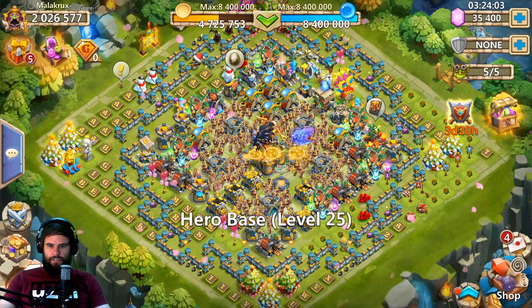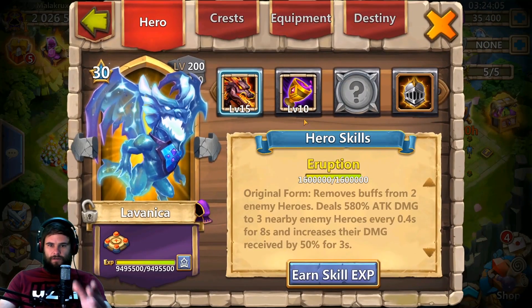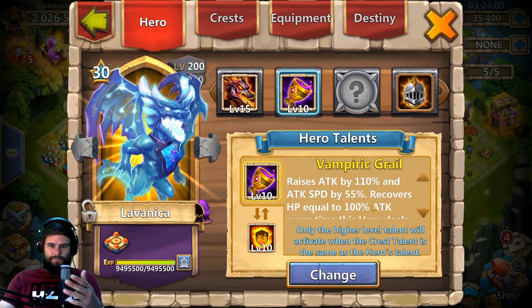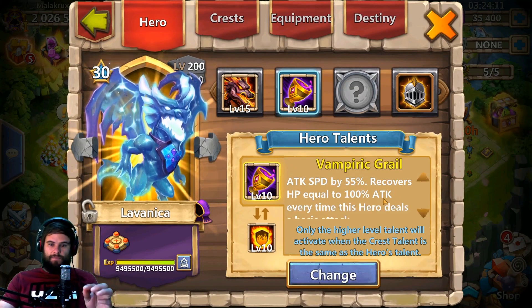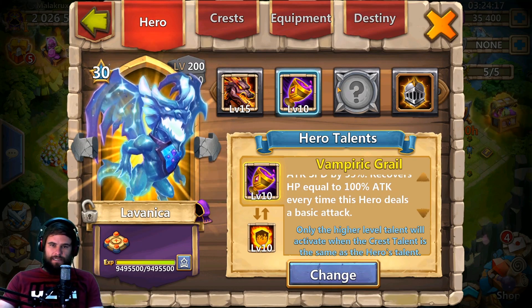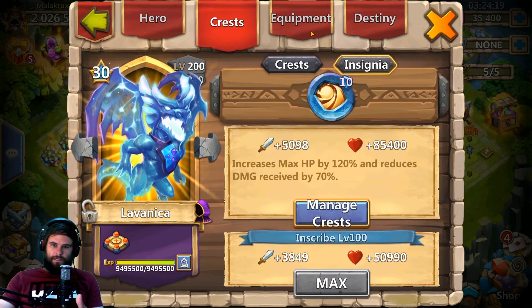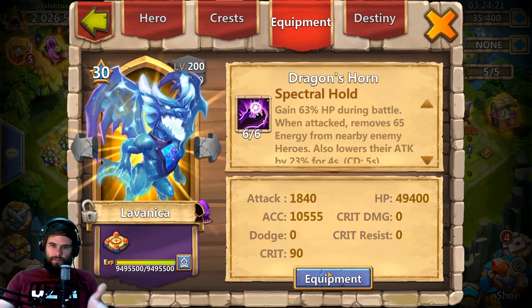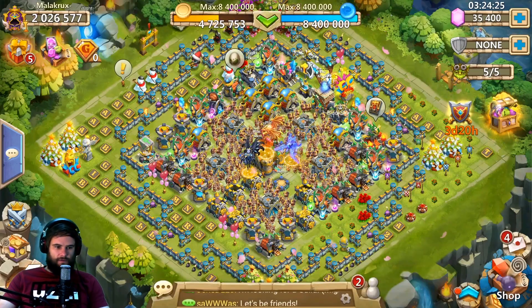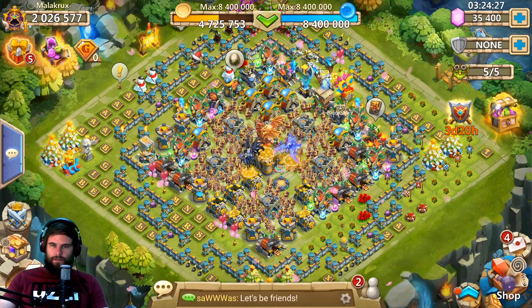Let me show you the Levanica properly. We've got Vampire Grail: raises attack by 110% and attack speed by 55%, recovers HP equal to 100% of attack every time this hero deals a basic attack. Then we've got sacred light, spectral hold, and some accuracy.